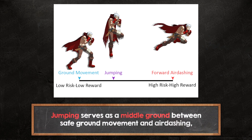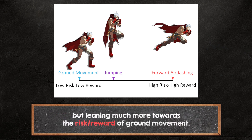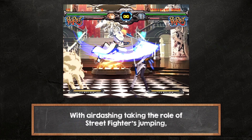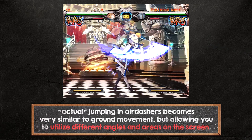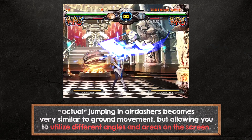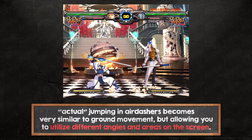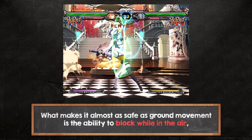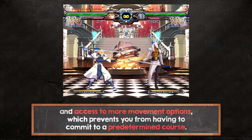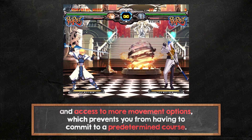Jumping serves as a middle ground between safe ground movement and air dashing, but leans more towards the risk-reward of ground movement. With air dashing taking the role of Street Fighter's jumping, actual jumping in air dashers becomes very similar to ground movement, but allows you to utilize different angles and areas on the screen. What makes it almost as safe as ground movement is the ability to block while in the air and access to more movement options, which prevents you from having to commit to a predetermined course.